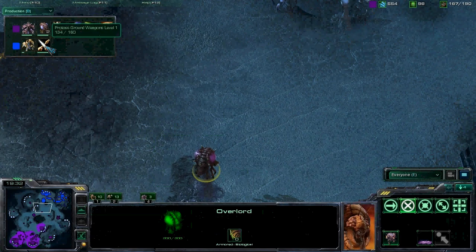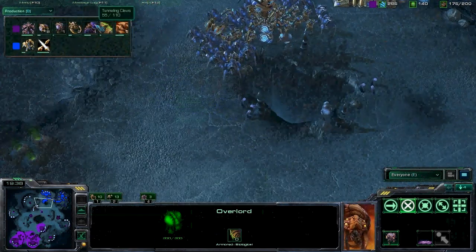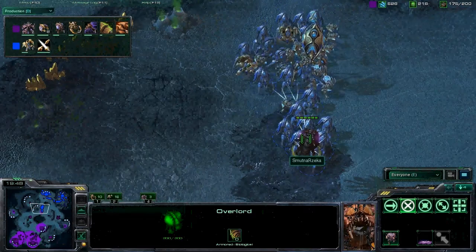Ground Weapons level one is coming out right now for Ragequitter, and he is not pushing out — thought about it. The Carapace and the Chitinous Plating are coming out, which is going to give these Ultras quite a bit more strength.